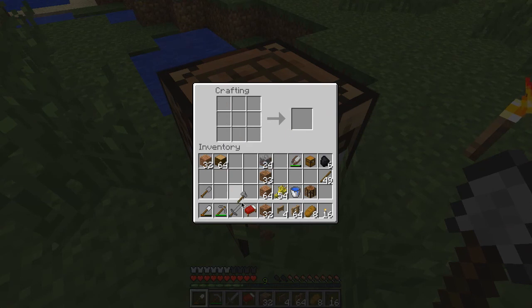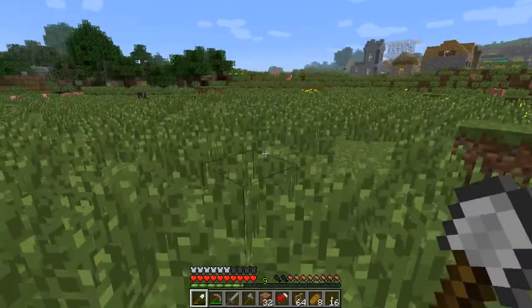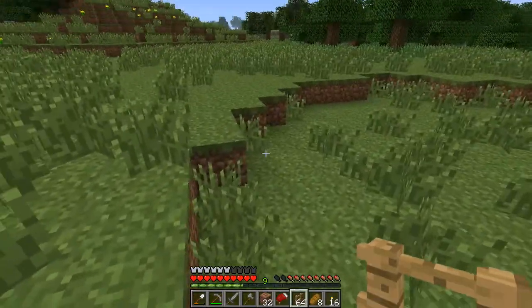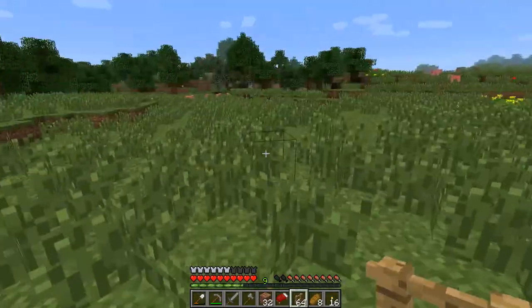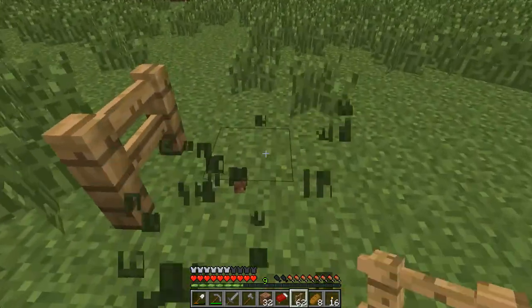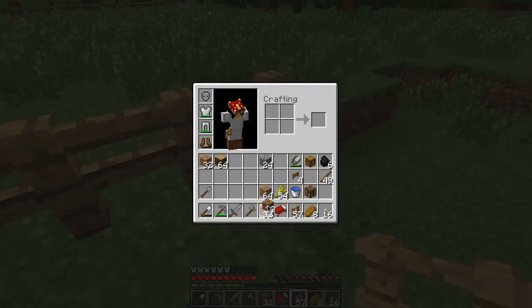There we go — that can go there. Now let's see. I don't really want to dig out an area — let's just fence off this business here. Why not? I've even got some dirt that I can use.